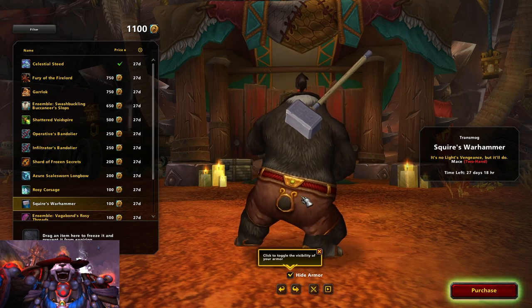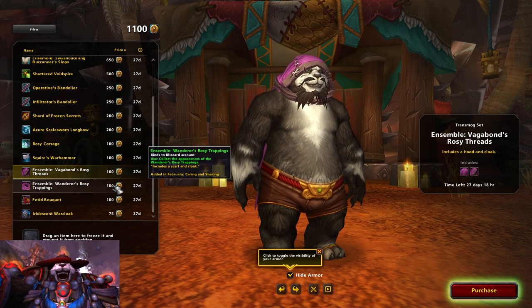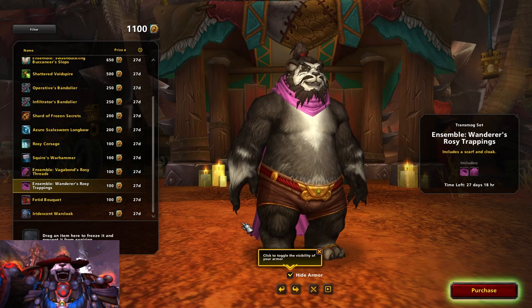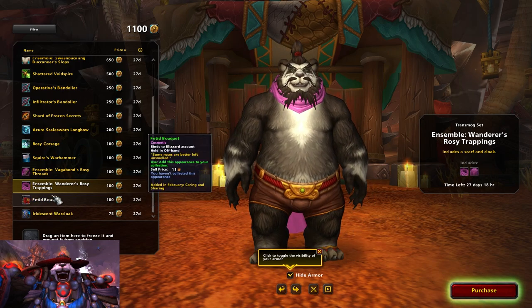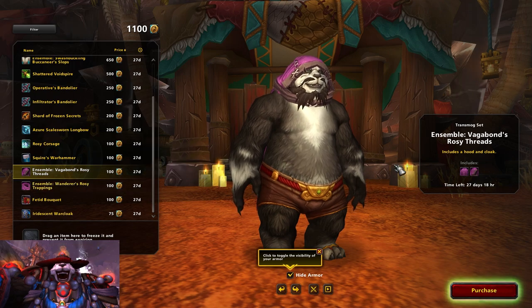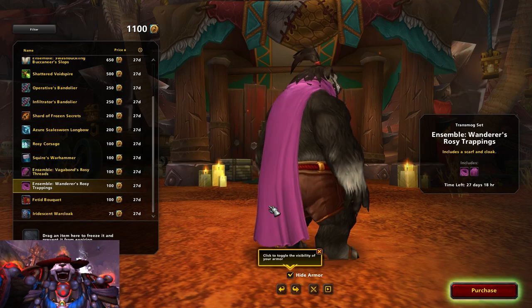Now let's look at what's available to buy in the Trading Post. It is only cosmetics — mounts, pets, weapon and armor transmogs, weapon enchant illusions, that sort of thing. There's no player power to be found here. This is all about looking good, but as the saying goes: look good, feel good, play good.